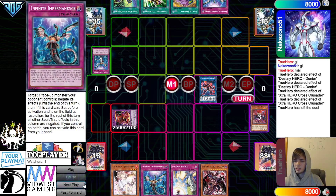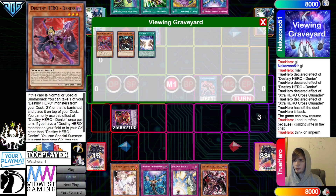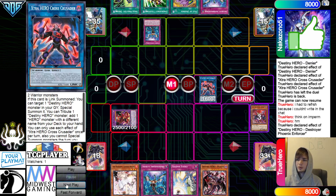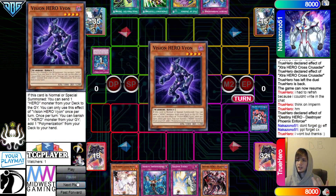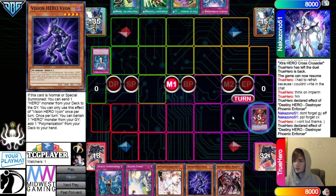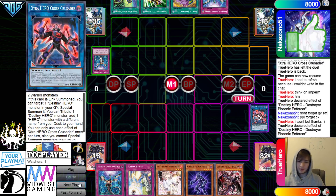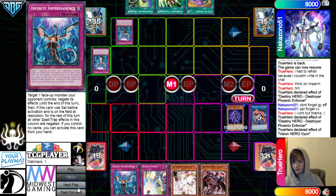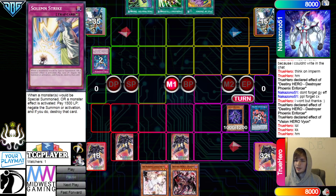They're going to activate Imperm. They just Chain Enforcer here to go ahead and pop it, so that way they can dodge Imperm. Obviously they can't chain another Imperm here because there's already a card on field. So they get the Search — go search Vion — and then get the Enforcer Graveyard Effect. Don't forget Graveyard Effect. Normal Summon Vion, Vion Effect — and then this is definitely getting hit with Imperm. This card's a dump and a search for Pauly — kind of crazy. Definitely the best Normal Summon in the deck. And then set two, pass.